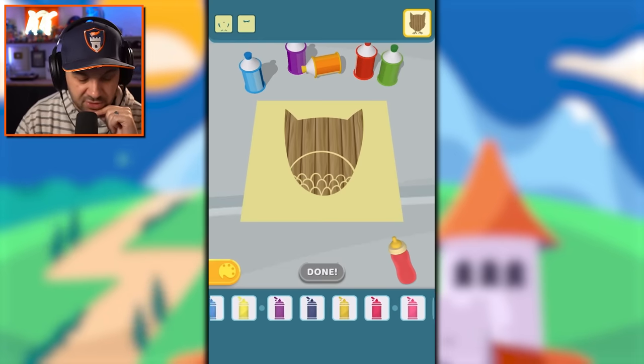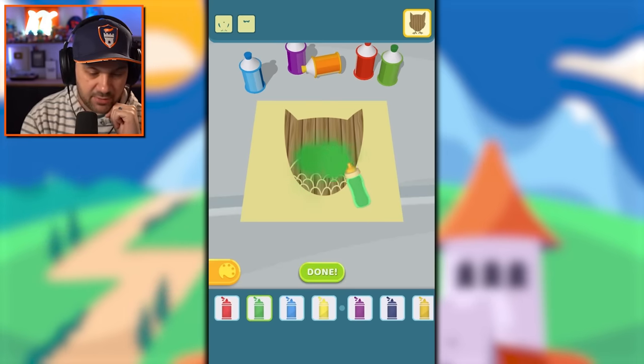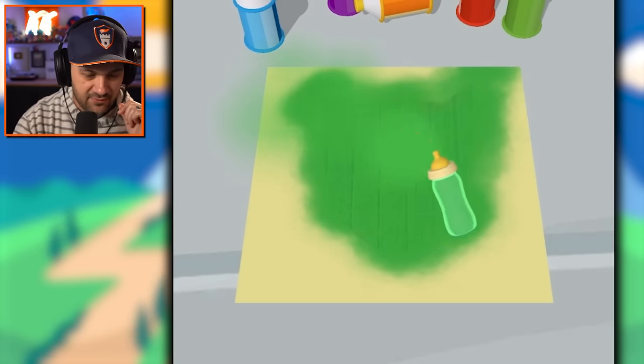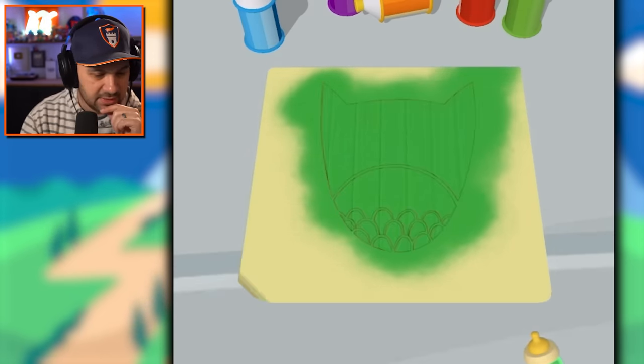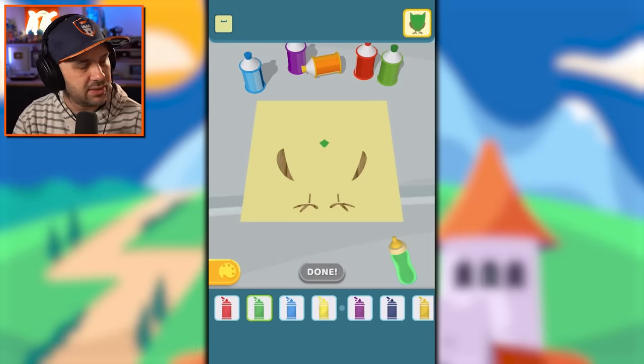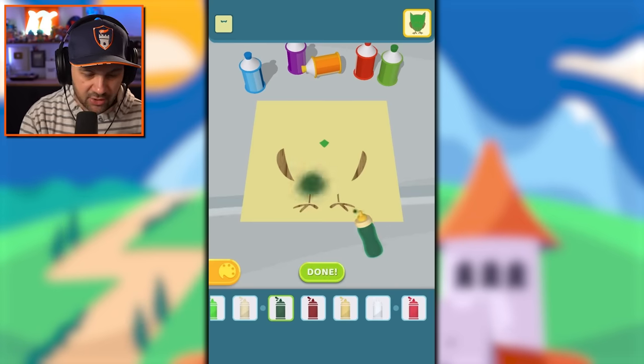What color are we going with? We can go super traditional or change things up — let's go green, everybody loves a green owl. It sprays just like a normal spray can even though it's shaped like a bottle. Green bird — I'm making a Pokémon, this is like Rowlet. Let's go slightly darker green.